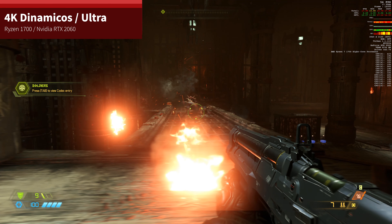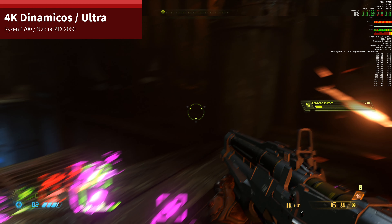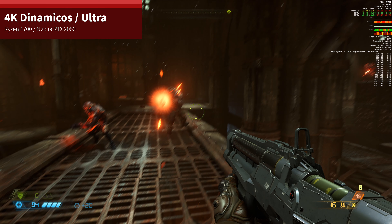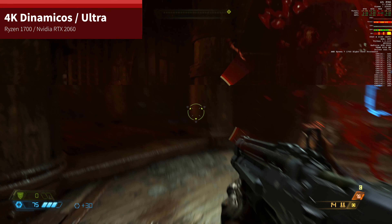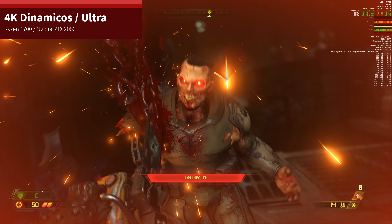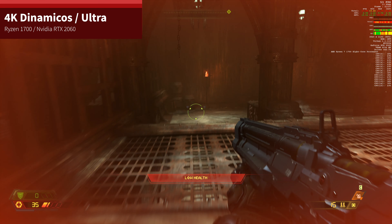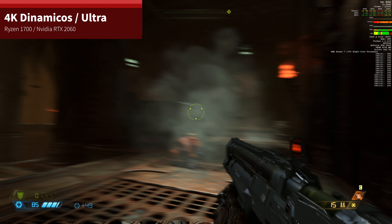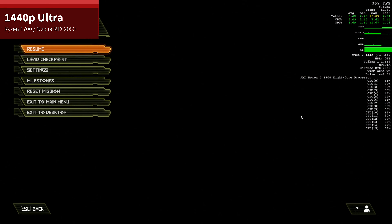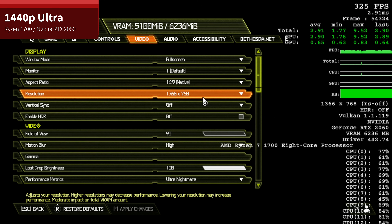Para hacer pruebas y poder dar resultados que ustedes puedan probar directamente en casa, he usado el preset Ultra. Entonces, con el Ryzen 1700 y la RTX 2060, la verdad es que llegaba a superar los 60 FPS en 4K por momentos, pero por otros no, así que no era tan estable. Si ustedes quieren una estabilidad perfecta, les diría que con tarjetas de esta potencia utilicen 1440p, donde además no necesitan resolución dinámica. Pueden aumentar la calidad gráfica bajando algunos aspectos de las texturas para no usar más VRAM de lo necesario y van a obtener una muchísimo mejor experiencia. De hecho, a 1440p el juego va muchísimo mejor, manteniéndose por encima de 100 FPS.